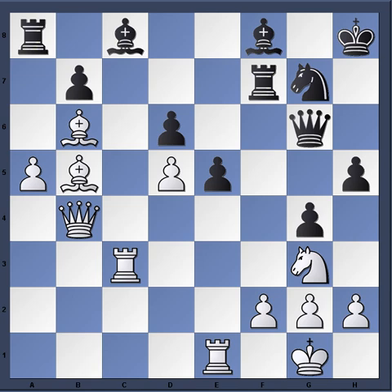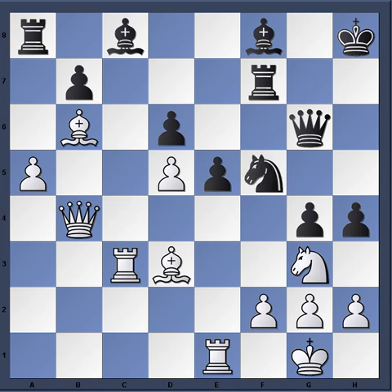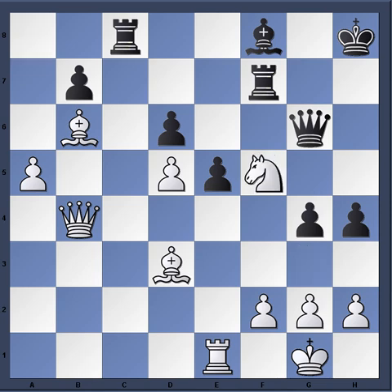H4, bishop d3, and now Gata makes a mistake — knight f5. This is a real simple tactical mistake that had to occur in time pressure, because any class A player or even class B player could see the move rook takes c8, just removing the defender off of this knight. Then rook takes, followed by knight takes f5 — it's just absolutely in the driver's seat there.